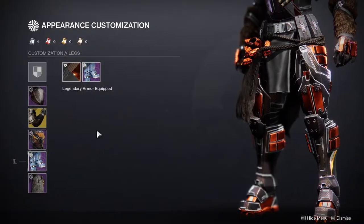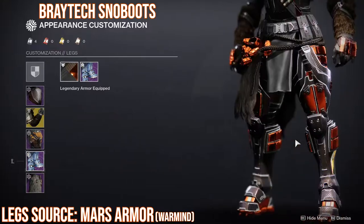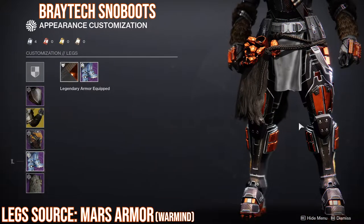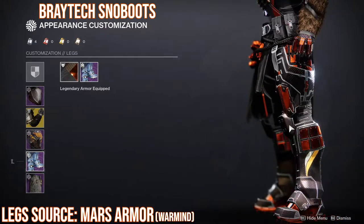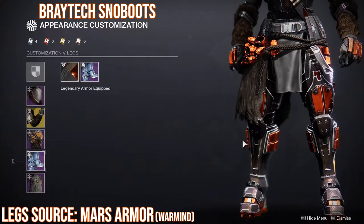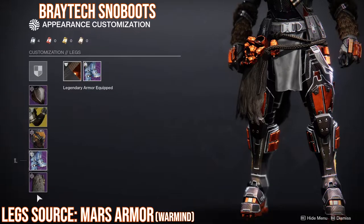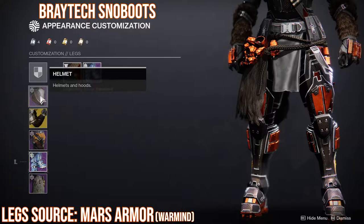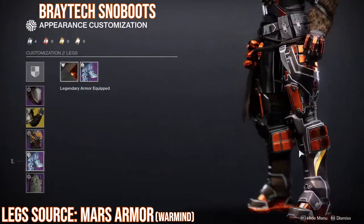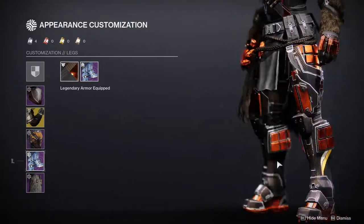The boots are from Warmind, season three — I don't think you can get these anymore, although Xur might sell them one day since this was a world drop from Mars. These are actually my favorite boots in the game right now, just because of the bulk. The whole Braytech Snowbound armor set is so cool — the chest piece is super cool, the arms are super dope. Do be aware that the white and gold here do not change color, which is definitely going to annoy people, and for good reason because it is annoying.